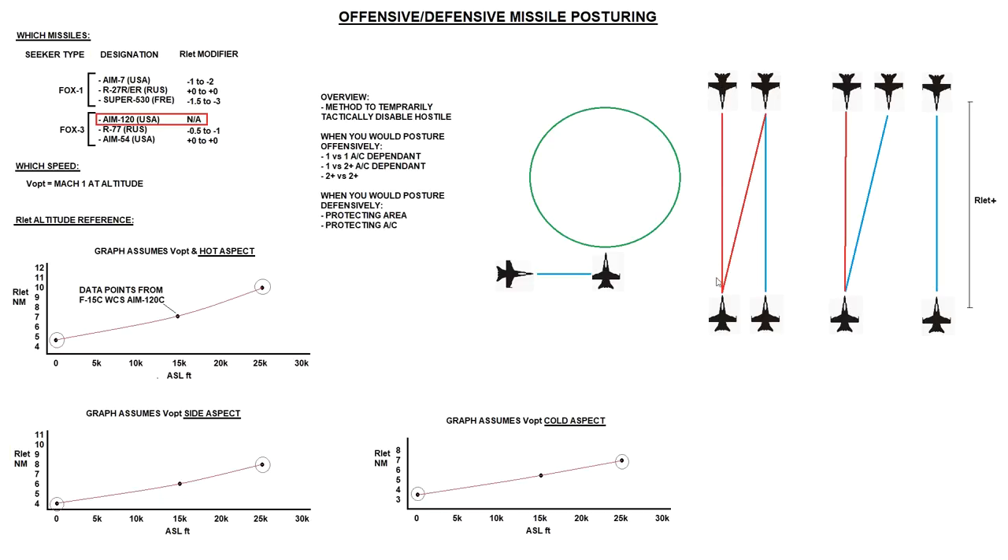In the 2v2 example — two blues versus two reds, assuming everything's equal — that's a 50-50 outcome and we want to tip it in our favour. One blue is going to take one red out of the fight with a long-range posture shot at 20 miles, forcing that guy to turn away, so he's out of the fight for 10-20 seconds. The other blue moves in close to lethal range on the remaining red and ensures the kill using cranking kill shot techniques. Because we've got rid of one red, it effectively becomes a 1v1, giving us the space to make that move. Then once that kill is done, the recovering red faces two against one.